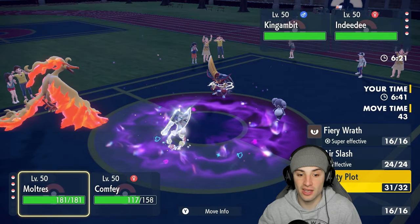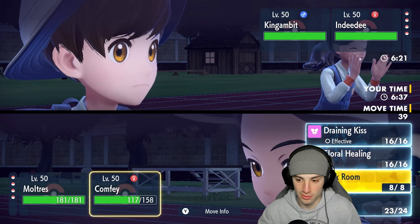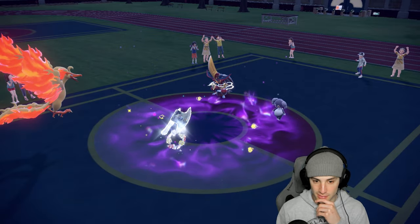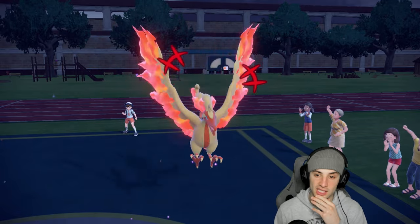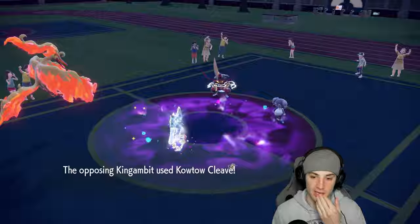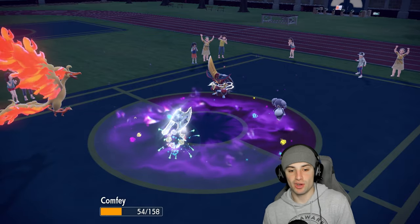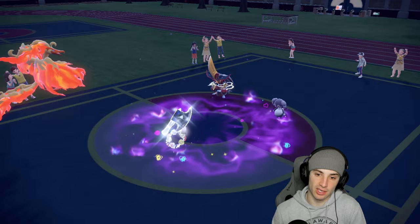They're giving me free Nasty Plots — going for another one. Might as well get HP back on Confi with Draining Kiss. I forgot about Psychic Terrain from Indeedee — but I can still use Floral Healing on ally Pokemon, which is huge. Another Nasty Plot. They go for Calm Mind and Dazzling Gleam.